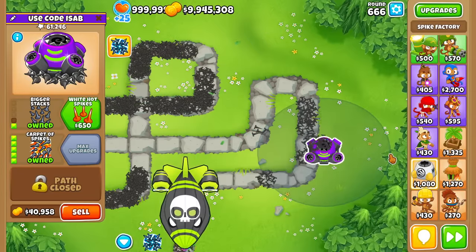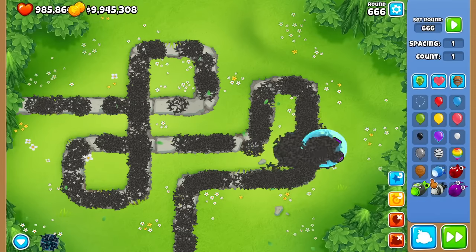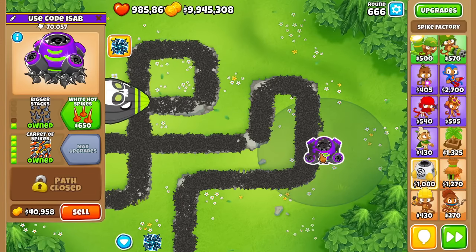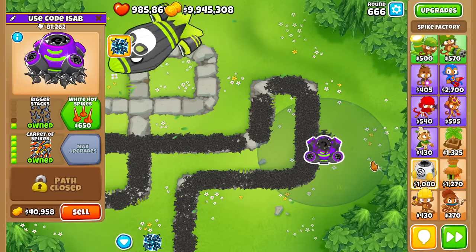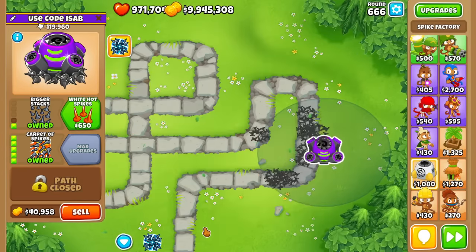It somehow flew over my head. The 61,000 damage would have been likely closer to 40 had it not been bugged, because this turns the Pierce, I believe, from 10 to 15 on all spikes. So definitely not a nothing burger of a bug. That's for sure.